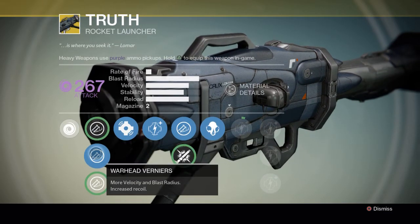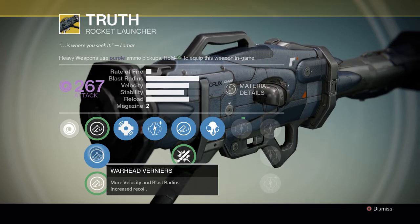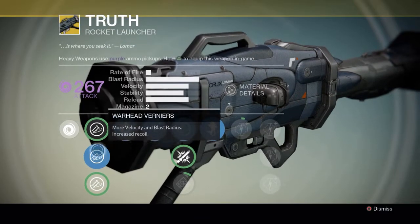On to the perks: for hard launch, the best one out of the three is probably Warhead Verniers — more velocity and blast radius increased. This is what you need. The recoil option you don't really need, and stability on rockets isn't necessary either. Warhead Verniers is the best one out of the three launch options.